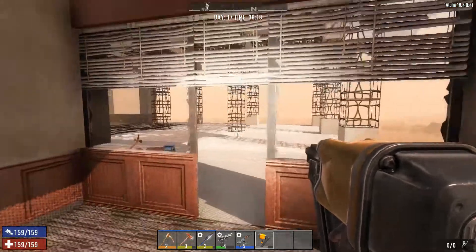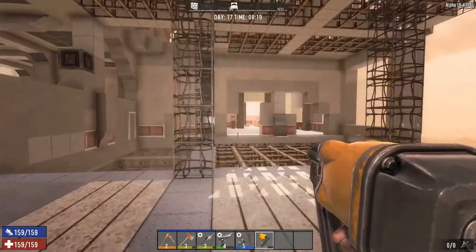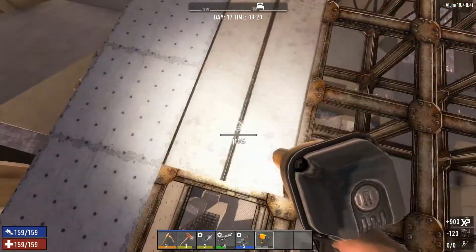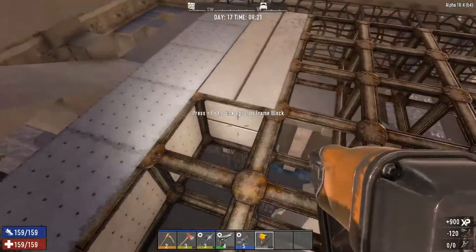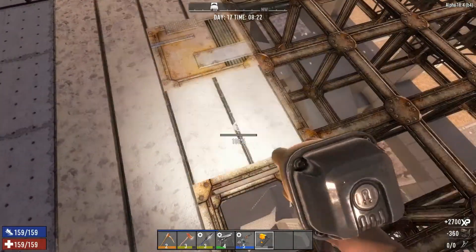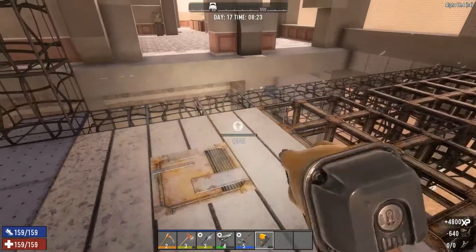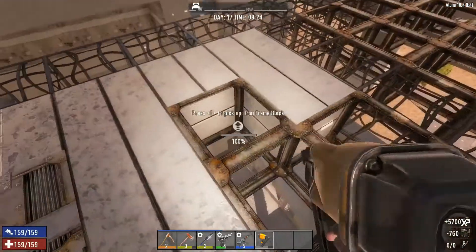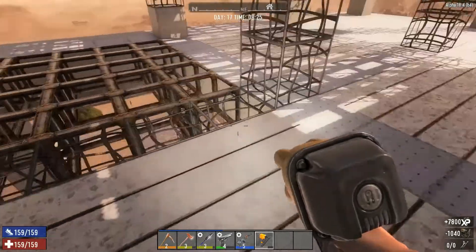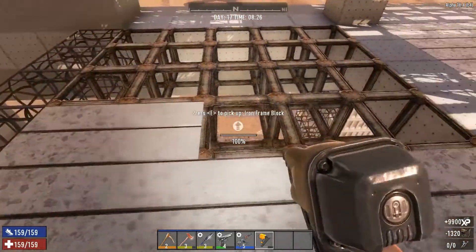Hello everyone, welcome back to 7 Days to Die. In today's episode I've got all these blocks to upgrade — that's the first thing on the plan. I'm not getting any lag at the moment; I think the game has a memory leak and it only gets bad after the game's been running for a while. I have a lot to do, and with Alpha 19 coming out sooner rather than later, I have to get a wriggle on.